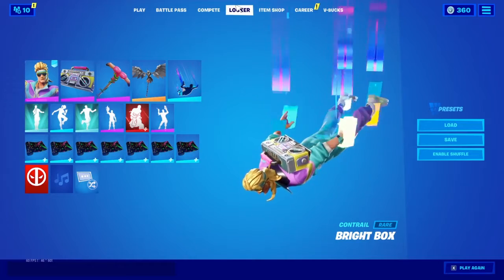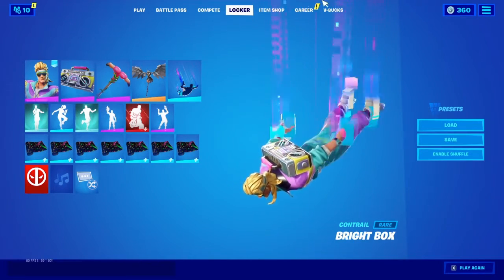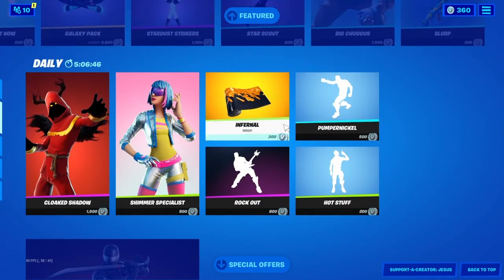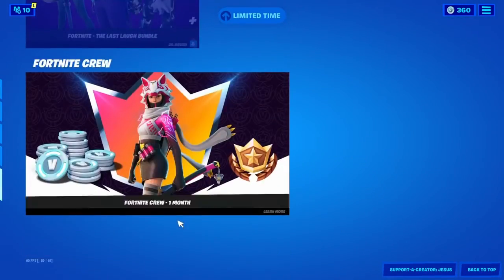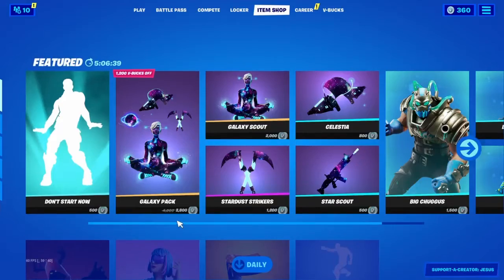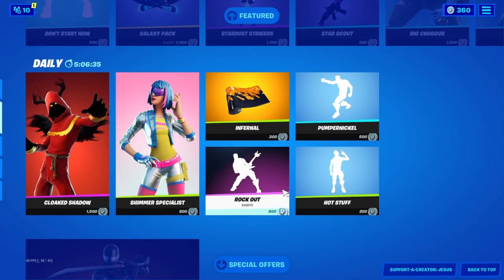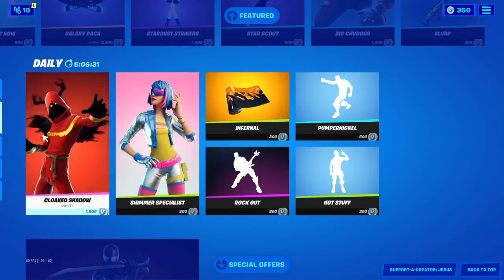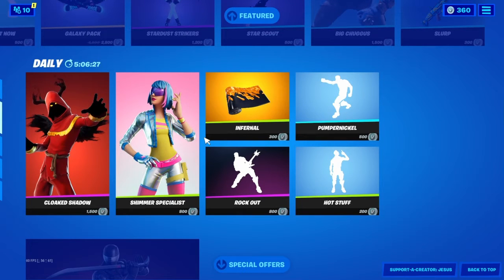It was in the item shop today — at around 7 for me at least, the item shop changed and the whole Mullet Marauder set was right there. But now for some reason he's not in the item shop anymore. You can scroll all the way down, all the way up — it doesn't matter, he's not there. They have a bunch of cool dances still, but they took out the entire bundle.